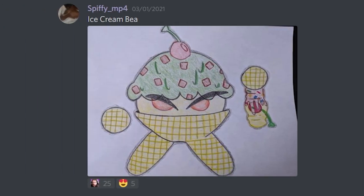Last but certainly not least, from Spiffy MP4: Ice Cream Bea. Lots of reactions — lots of people like it. It looks absolutely amazing, really tasty. Once again, it totally changes the character. I'm not sure what she would throw, because maybe bees would fit — like in the summer, all the bees go to your ice cream, so why not? Totally awesome. I really like it. I feel like the skins get more and more creative every single time, and it's super, super hype.